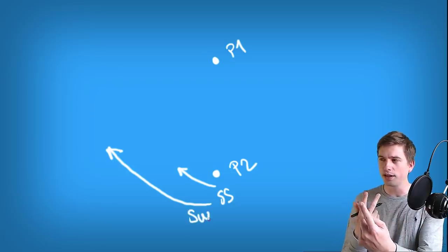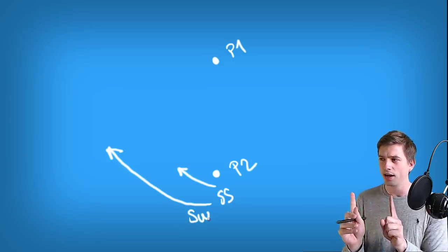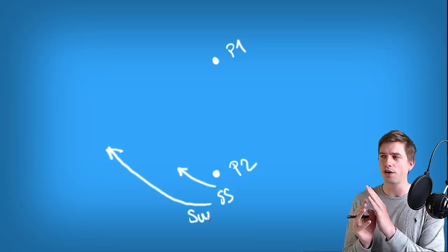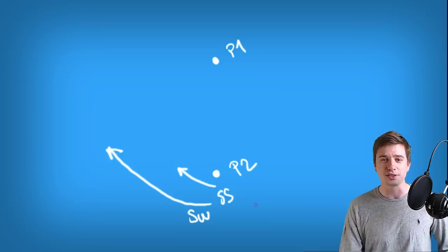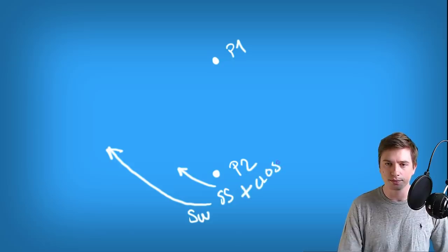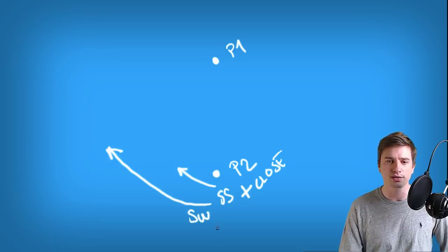What goes into using these is having a read on the opponent — when is he going to attack? What spacing are we working at? Is he far away from me, or is he close to me? If someone is close to you, the sidestep can be preferable. If we're far away, I would recommend doing sidewalks, especially if you see them running at you from afar.